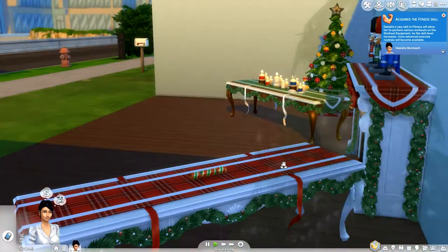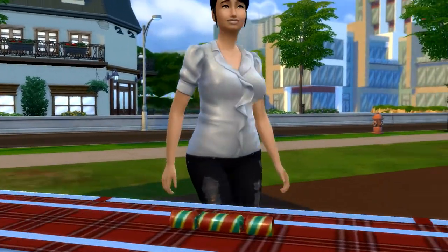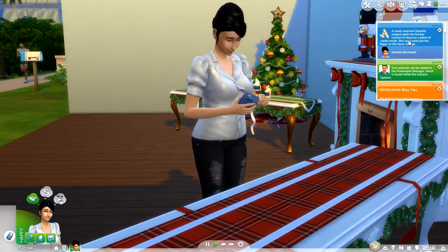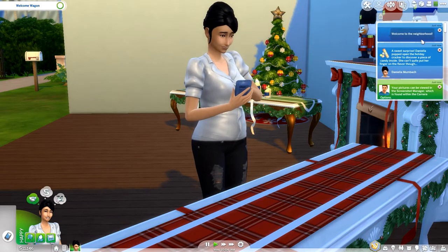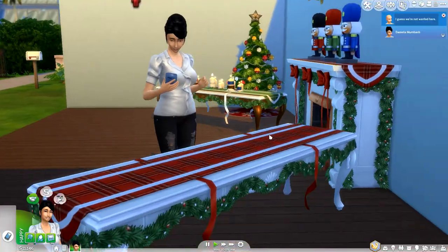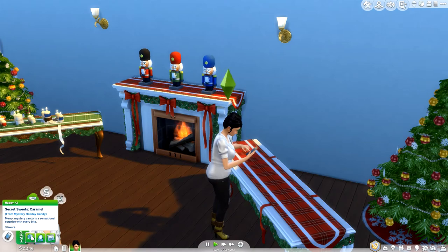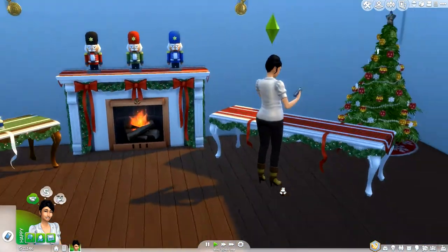And then here we have something which is actually really, really nice — these are some holiday crackers. You can actually open them and they do a little interaction, and you do get a moodlet from this as well. So this is what happens — it kind of bursts open and she actually got a sweet from it. The moodlet says 'Sweet Surprise': Daniela popped open the holiday cracker to discover a piece of candy inside, but she can't quite put her finger on the flavor. I believe there are also some little physical items for the game you can get out of them. The happy moodlet reads: 'Secret Sweets — caramel from the mystery holiday candy. Merry mystery candy is a sensational surprise with every bite,' and that lasts for three hours. You also do get a sad one, because sometimes when you open the holiday cracker it doesn't turn out good all the time.